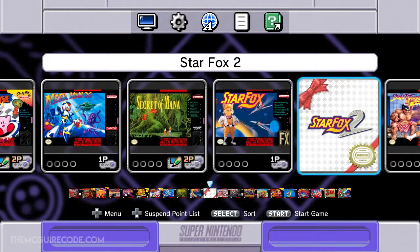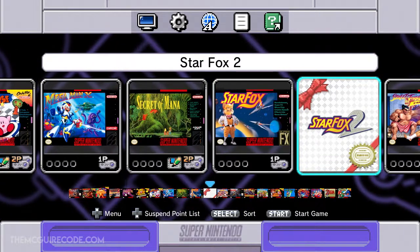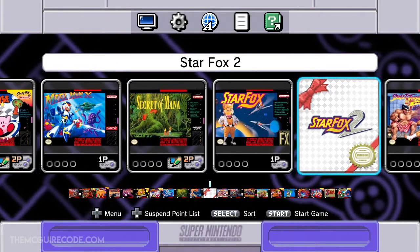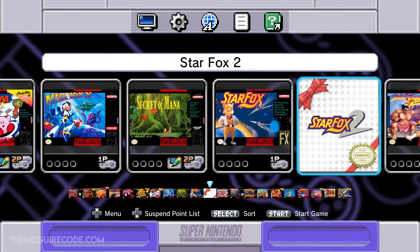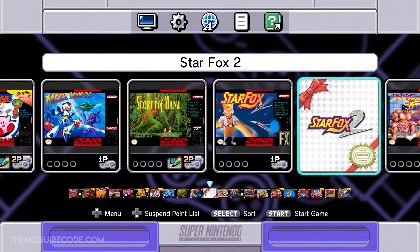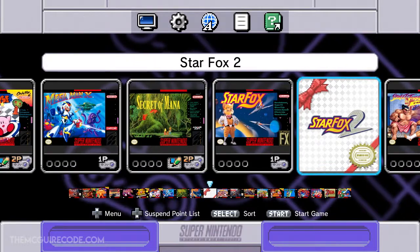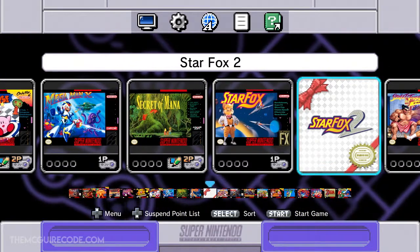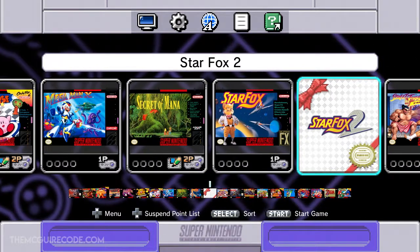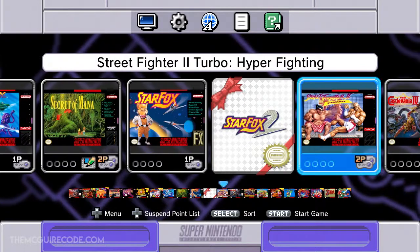Star Fox is number one on the list of Super FX games. And of course Star Fox 2 is the nice little treat they threw into the Super NES Classic Edition. This is the first time we've ever had a chance to play this game. The history is that Star Fox 2 was cancelled for the Super Nintendo because it didn't hold up well at the time, especially compared to what was being shown on the PlayStation. Nintendo pulled the game and used it to spearhead what became Star Fox 64.